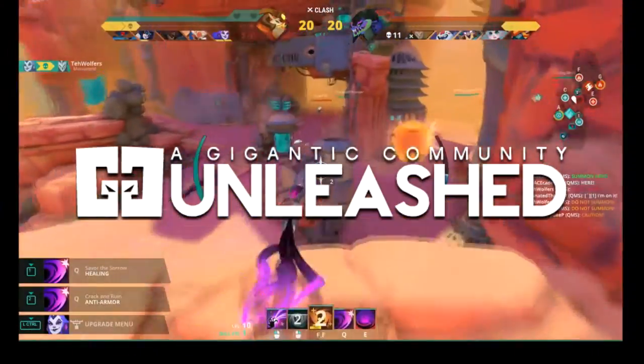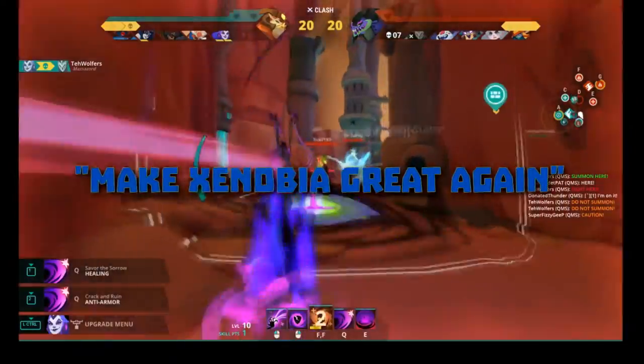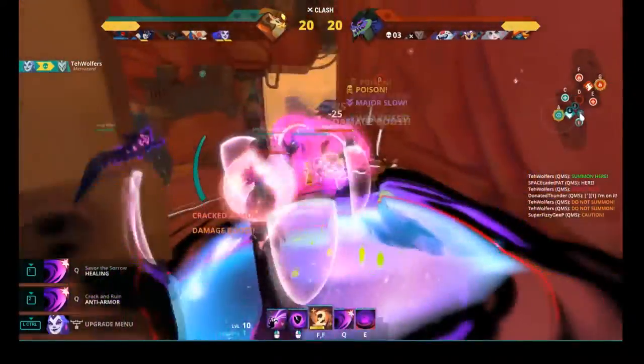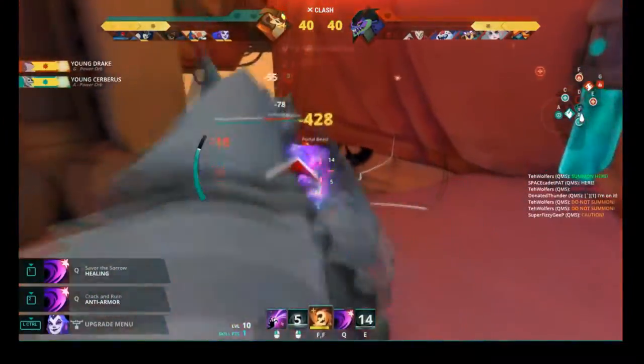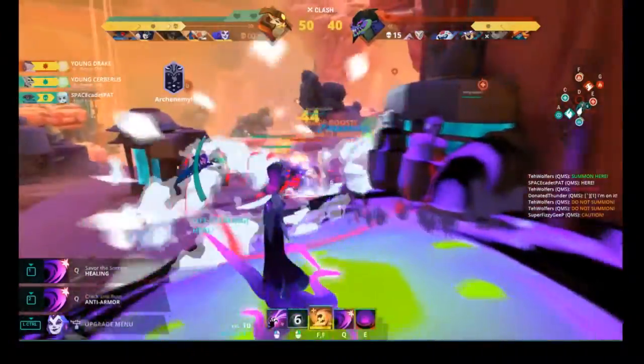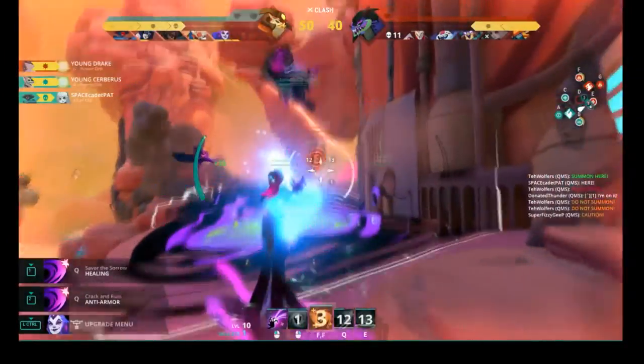Zenobia is a strange hero with a ton of little perks and nuances that a lot of people either don't understand or are completely oblivious to. She is capable of dealing damage and providing protection for her team, but she doesn't excel at either of them. She has numerous ways to ensure her own survival in a long skirmish, but can get melted down really quickly when focused. So it begs the question: how do we play Zenobia? Hello everyone, this is Wolfie.